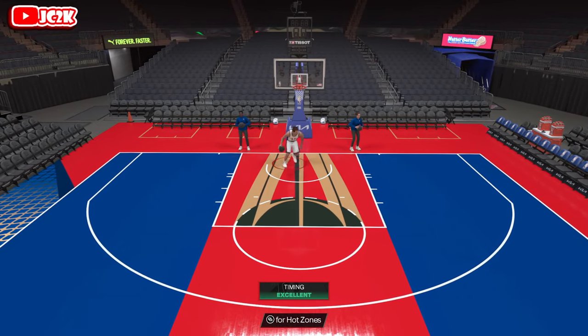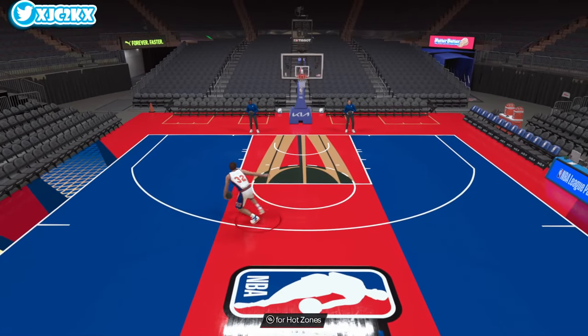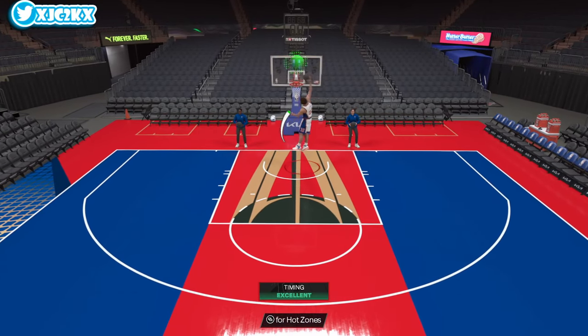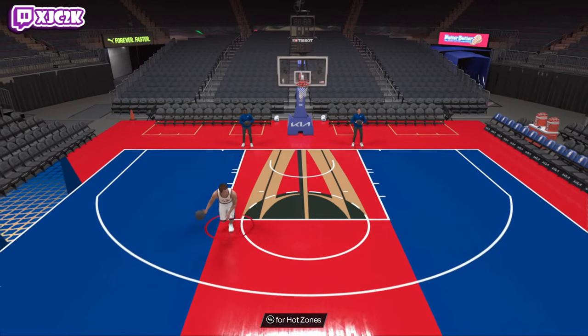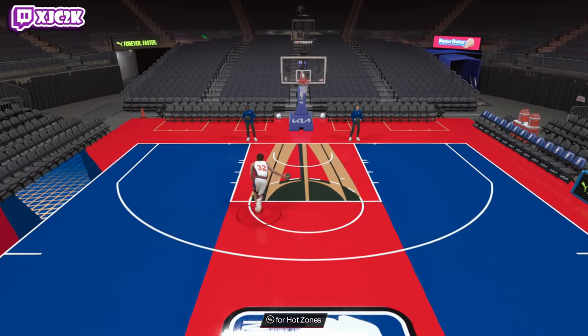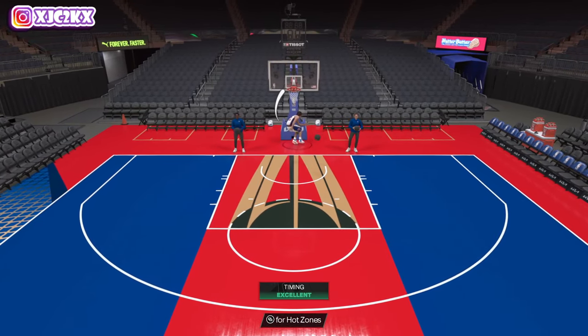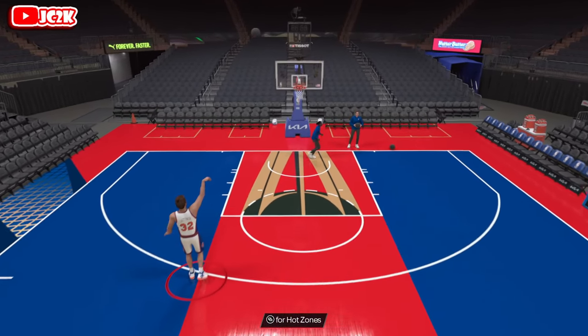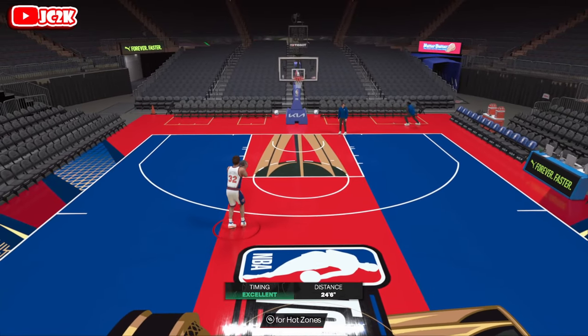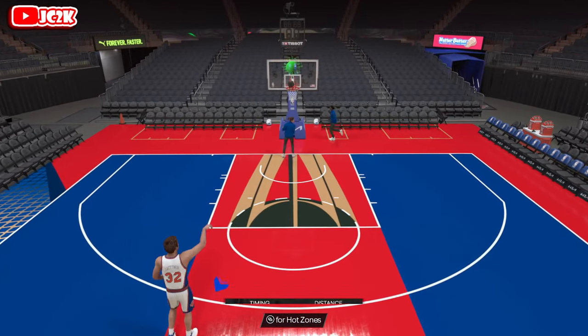This card looks pretty similar to a guy like Alper Sengun — that's the opinion I'm getting. He doesn't have the playmaking badges as a base card but with some added badges, he's going to be a dog. Leitner moves so well, he's going to be super fun to use. I just wish his release was a little quicker, but it's obviously smooth and easy to green. Let's see what Christian Leitner can do in gameplay.